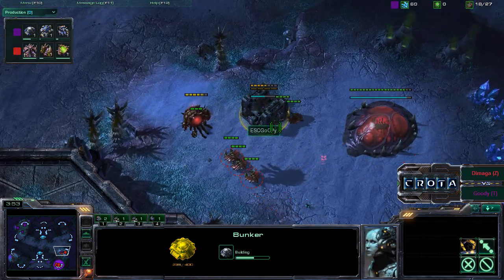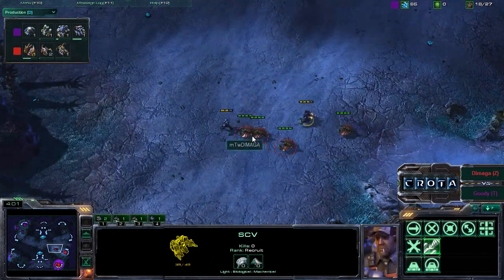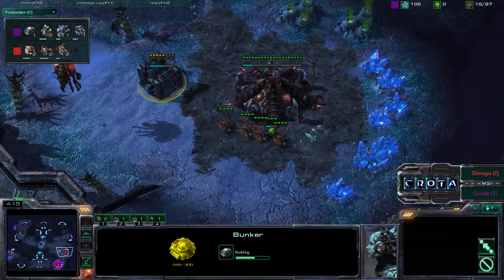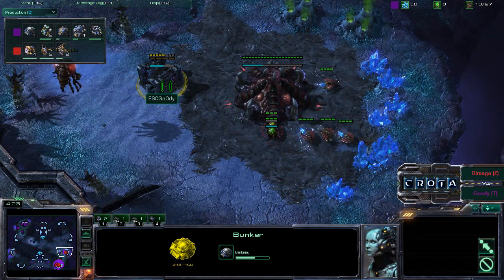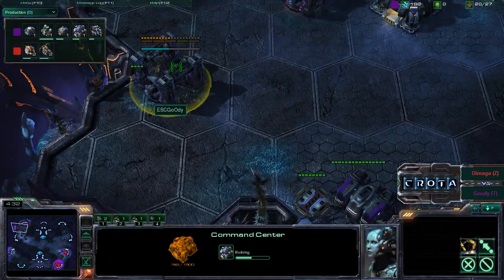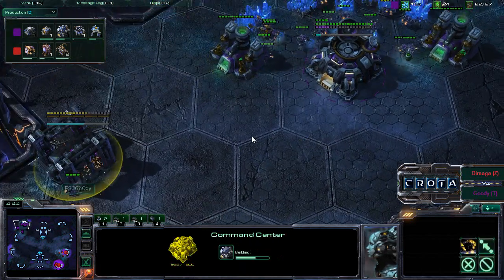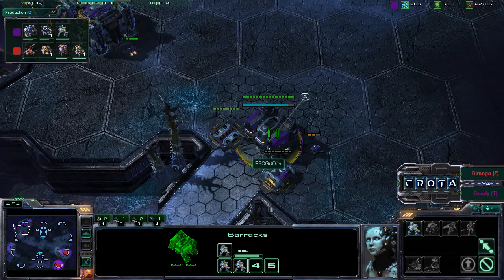A bunker is now being placed down with one marine, trying to deal some damage. The marine is unable to turn and shoot continuously against the drones, so the drones simply ignore the bunker as there's no real chance it will be completed. It does reveal sight into the natural expansion location. Command Center is about halfway done and now Goody goes into double gas — we should be getting a factory in just a moment.